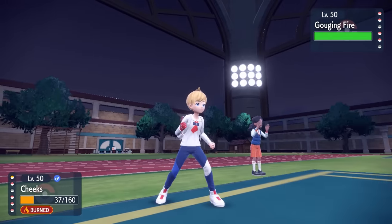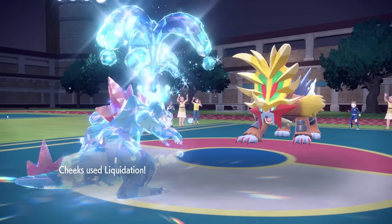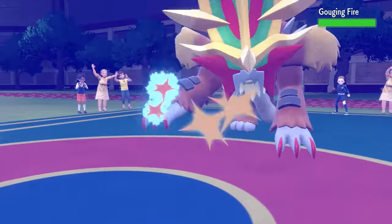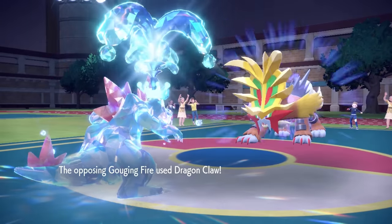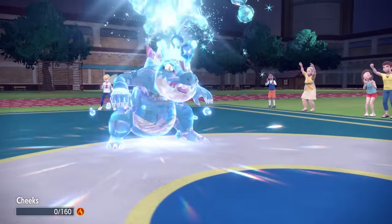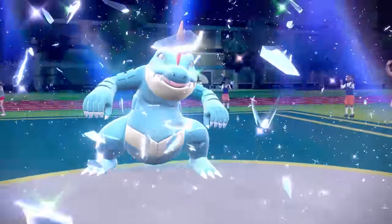That is well played — Gouging Fire is out here making a difference. But I still outspeed, and even burnt with this Tera boost, we're able to do over half with just neutral damage, which is actually super nice. We need that chip on this Entei. It does finish me off with the Dragon Claw, so down goes the Gator. We both committed our Teras at this point.